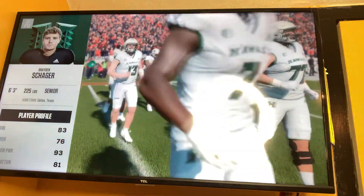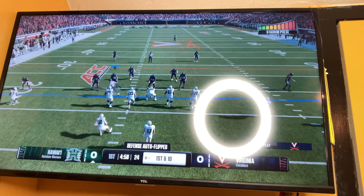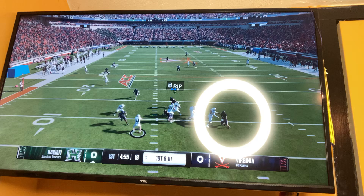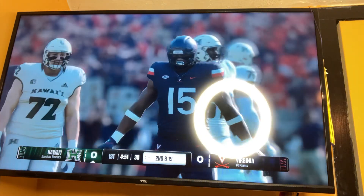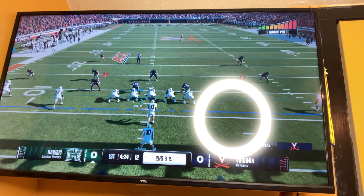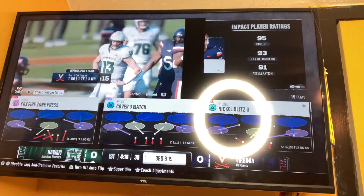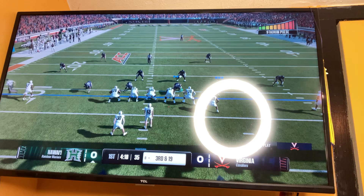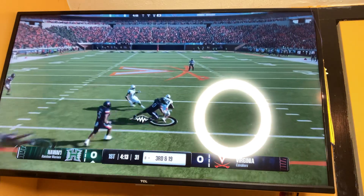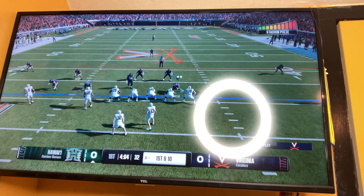Hawaii Rainbow Warriors are starting first. Their starting quarterback is Braden Shager. The Hawaii Rainbow Warriors start with the ball first, and they are going to pass. And Hawaii is sacked for a nine-yard loss. Hawaii's best player is Steve McBride. Hawaii's quarterback rolled out but he threw the ball away. The stadium pulse is very high today — that is one of the new unique features of the game. Number 23 catches the ball. The stadium pulse is a new unique feature; the old college football games did not have that.